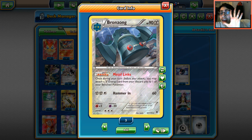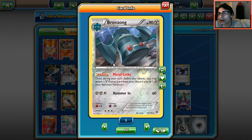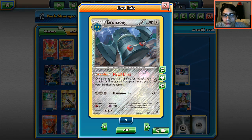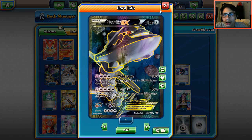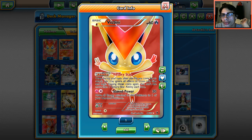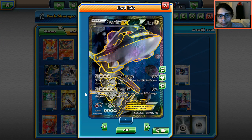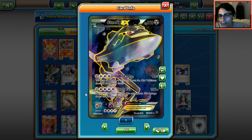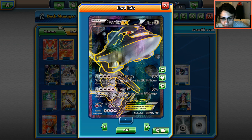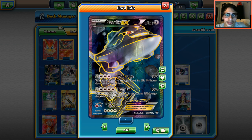Bronzong is here for Metal Links. Steelix's attack needs five energy, which isn't easy to pull off. We could use Kiawe again, but in Expanded you have Bronzong's Metal Links — putting energy from the discard pile onto your benched Pokémon. So we'll Bronzong energy onto Steelix and go from there. We also have Victini with Victory Star, the re-flip ability. Iron Tail does 100 damage times the number of heads, flipping until tails, so it's very inconsistent — but you can get 200 damage with two heads.